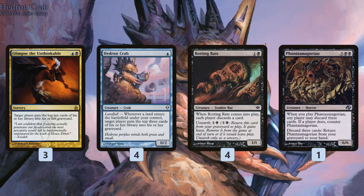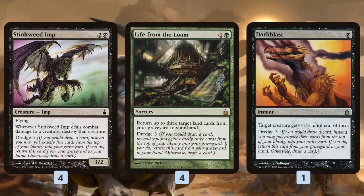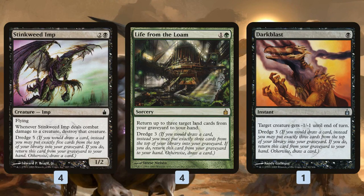Step one for the deck: get cards in our graveyard as fast as possible. Getting cards there lets us get even more thanks to dredge cards. We're not a dredge deck in the typical sense, but we are using dredge cards because they're really good ways to mill more. Four Stinkweed Imps let us dredge five — once it's in the graveyard from our Crabs or Glimpse the Unthinkable, instead of drawing a card we mill five, get Stinkweed back, discard it again, and keep dredging.